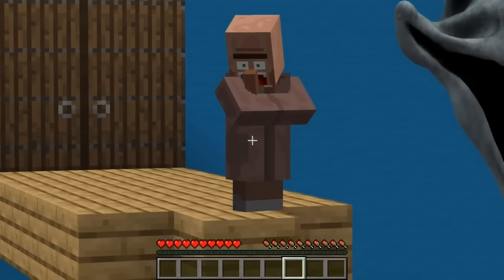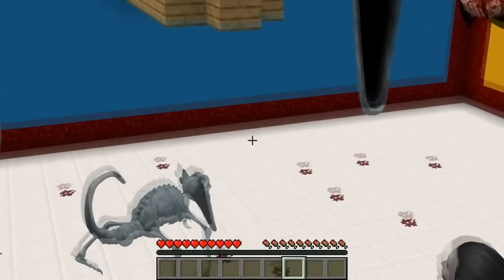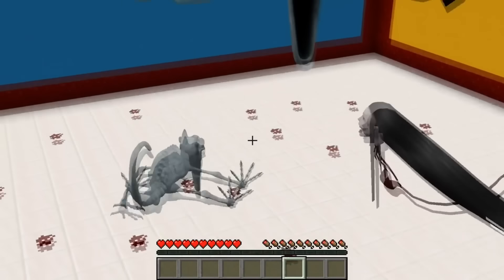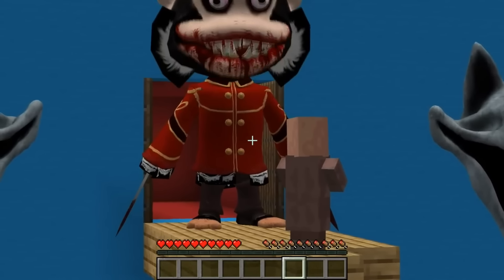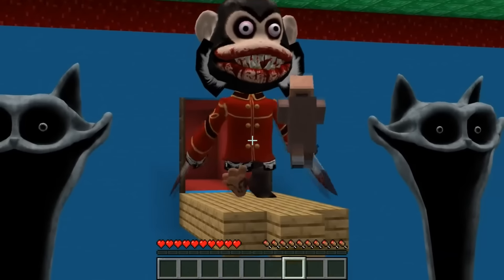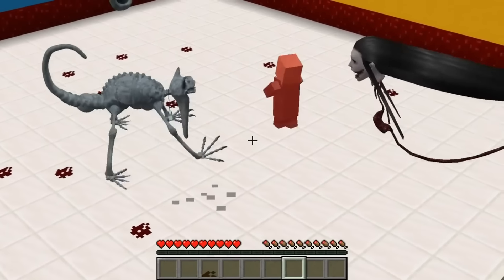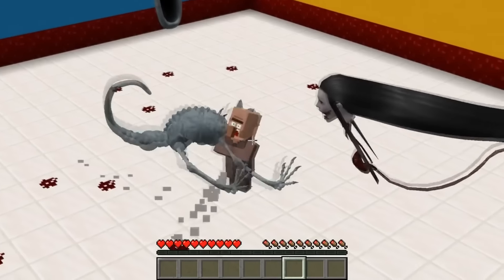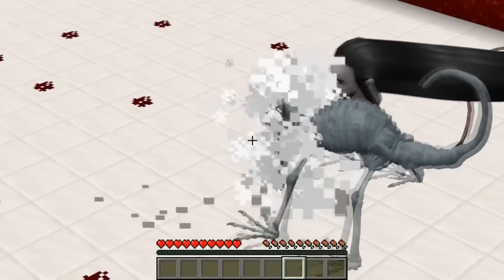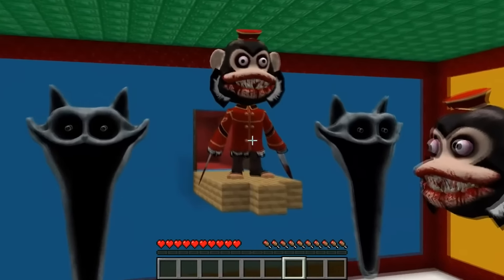That villager is about to be executed - quick, run away! Who's that - it's the executioner! The villager - hang in there, you have to survive! He's been eaten alive - that's horrible.